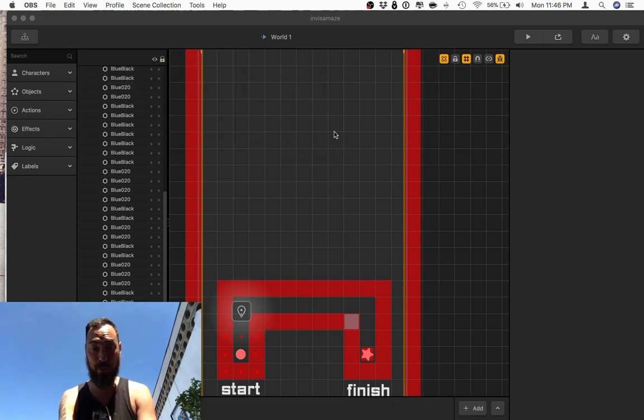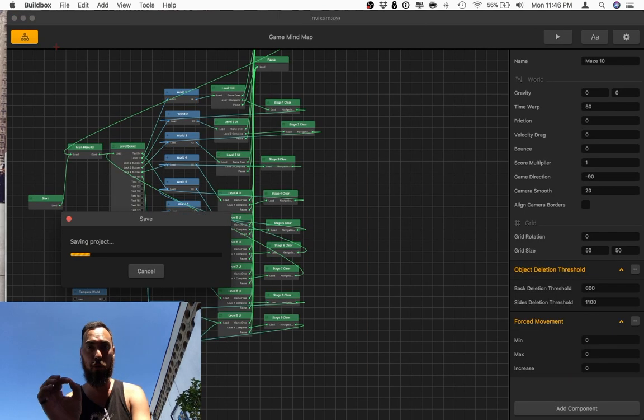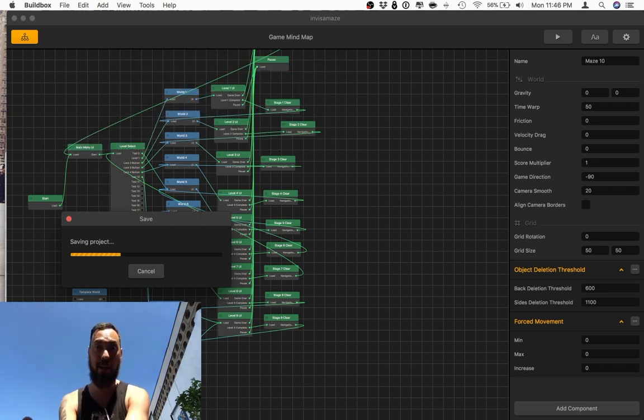First thing about folders, and this is super important — let me show you. If you have a world with folders, do not copy that world. Do not duplicate it. It will crash BuildBox. They may fix this later, but right now it crashes it.